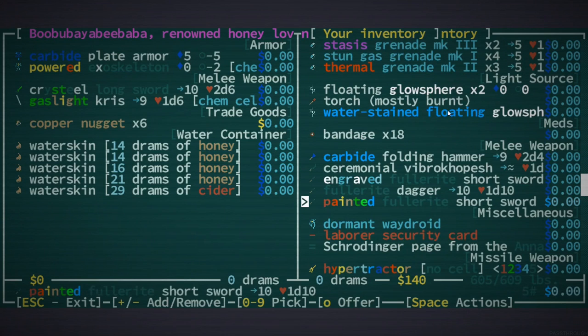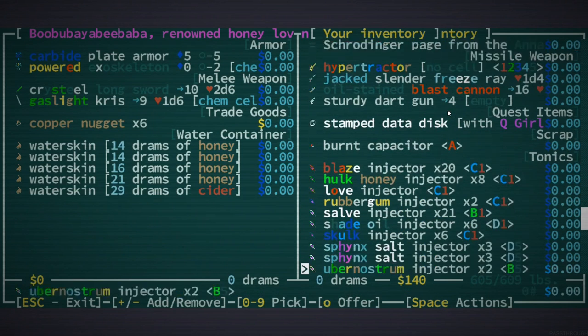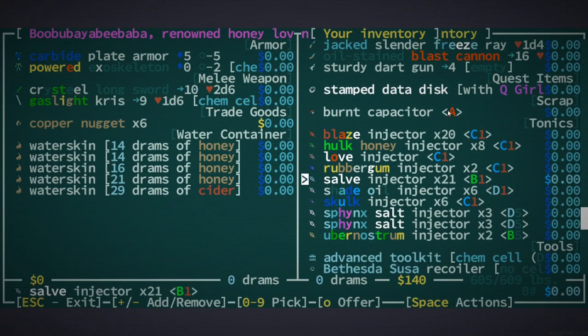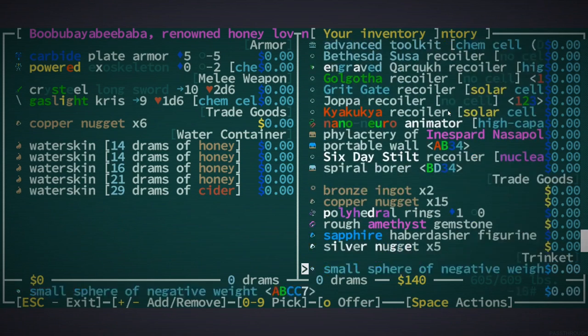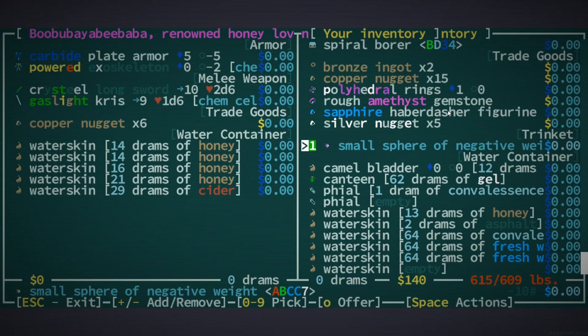I think you already have a floating thing. Oh man, these polarite weapons — there are a lot of them. I don't want to give them a blast cannon, I think that would be bad news. I'll give you a couple of salve injectors just in case — yeah, I think that's a good call. I don't know if you can equip that — oh no, that's actually helping me just having it in my inventory.